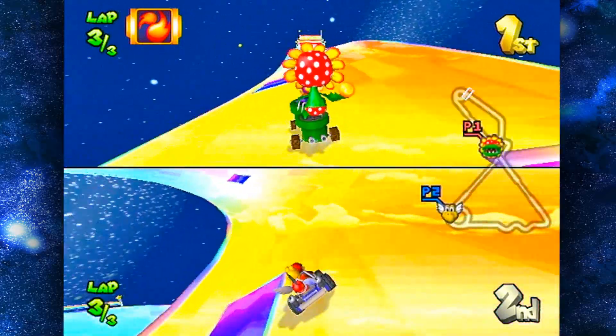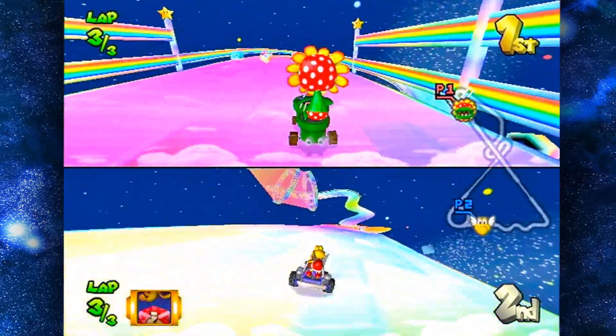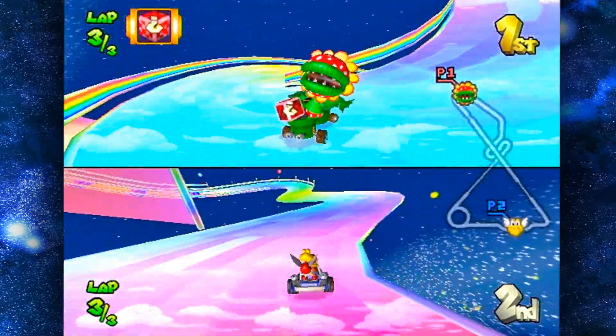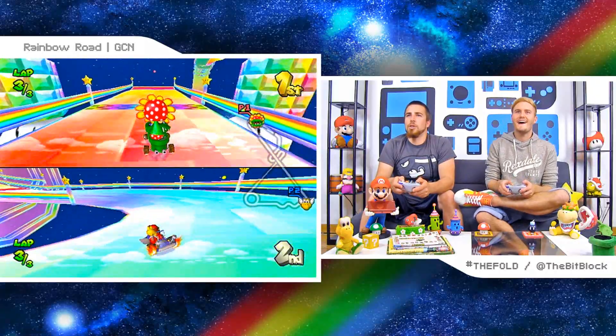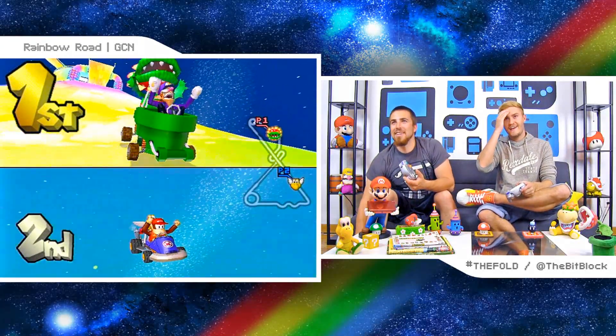I'm so far ahead. I just need a blue shell. When we play Double Dash, you always do get last. I'm always good for a blue shell though. The mistake you made, Nick, in all honesty, is you tried to compete against Waluigi and Petey Piranha with too light of characters. I forgot how loose this was. Oh yeah, because you were flopping all over. That was good. That's the best Rainbow Road.